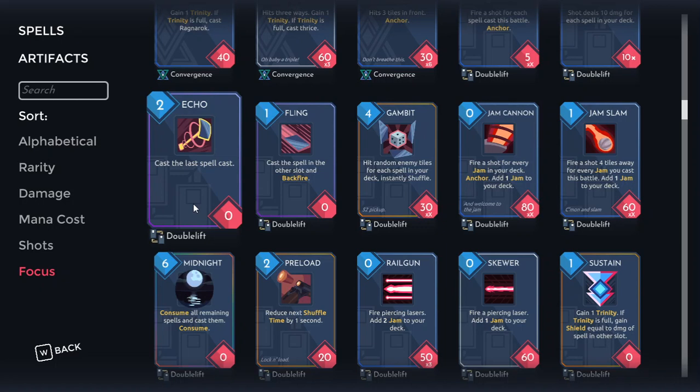Echo — generally I take it whenever I see it unless there's something really insane next to it, because it's just one of those cards that is always good no matter what and is always super powerful. It's always going to synergize with whatever you're doing because you can just make it copy a really important synergy piece, or if you don't need that, you can make it copy a really good agnostic card. It can do literally anything. The potential is sky-high and the floor is pretty good too. Echo is very, very powerful — there are very few times where I would not take it.